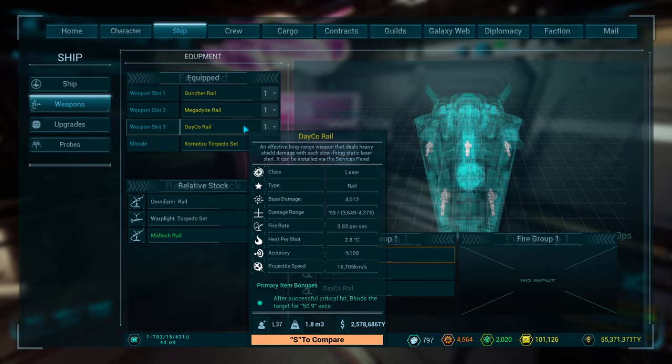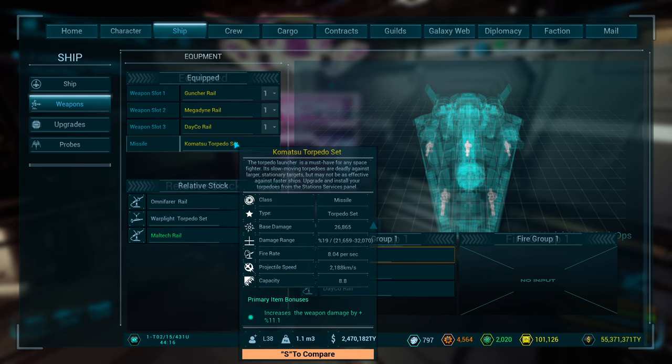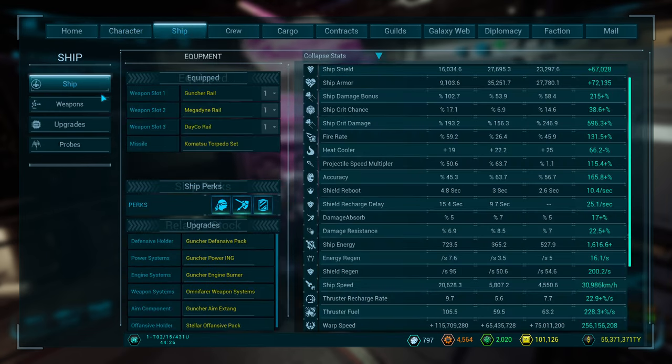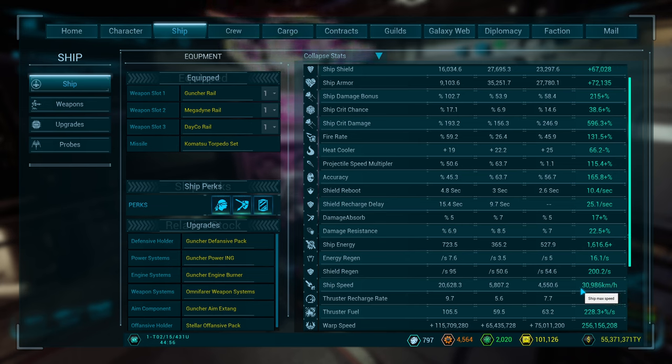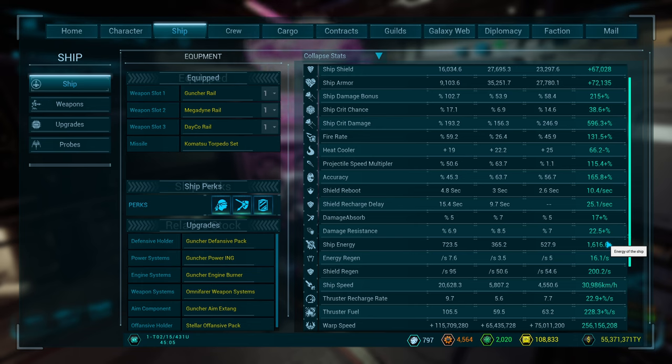This is how I run with my X-M torpedoes — I don't need the missiles to kill ships, so if I ever need to take down stations I use those. At pilot 40, ship all 38, the stats are just murderous: 38.6% crit with plus 10% from perks, 215 bonus damage, almost 600 crit damage, 131 refire rate, 256 million meters per second at warp with a 65 million engine, 31,000 kph standard speed, decent absorb and resist, but only around 140k shield and armor with 22% resist and 17% absorb.